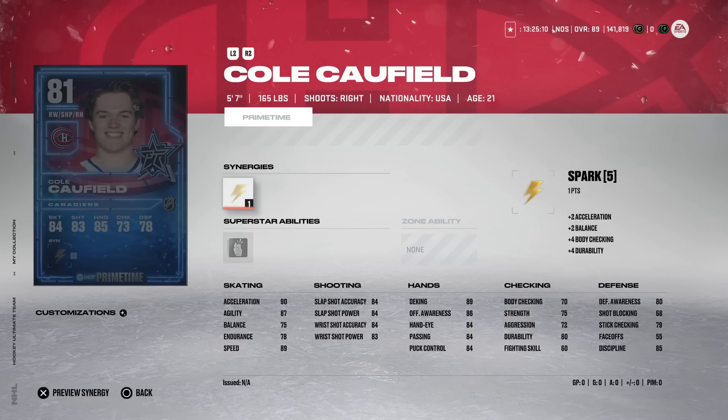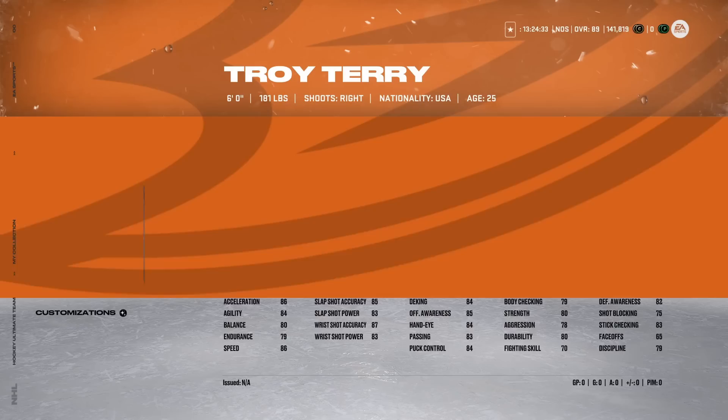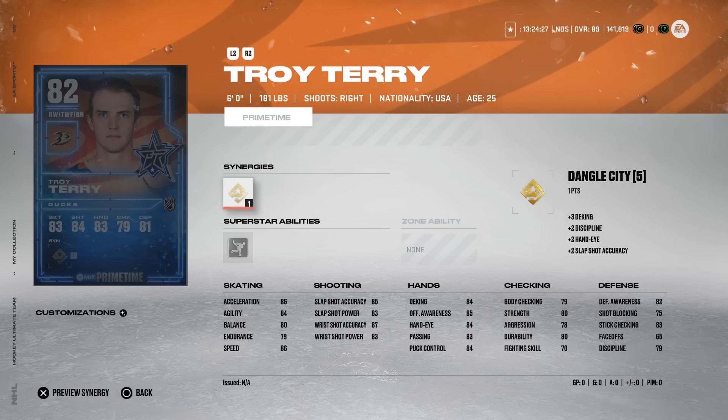From the Montreal Canadiens, Cole Caulfield gets a Prime Time for his performance against the Leafs. He's five-foot-seven with Spark, making him one of the better skaters at launch — 89 speed and 92 acceleration. He has Make It Snappy, a mid-80s shot, 89 deke, and the rest around mid-80s. He's a pure winger with 74 body checking and low defensive awareness. Montreal fans should be able to get him pretty cheap, and he could be fun.